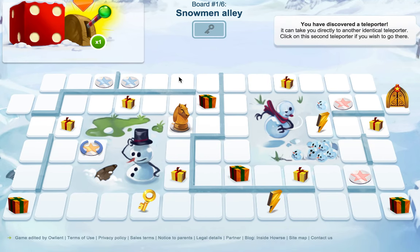On each board there are different things. There are teleporters which allow you to go from one teleporter to another, but it has to be the matching one. So this one would take you to that one, that one would take you to that one, and this one would take you to that one.